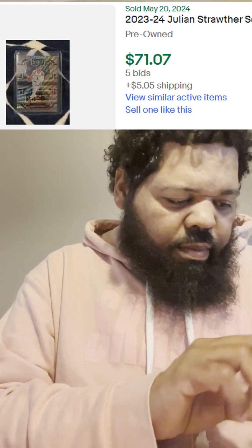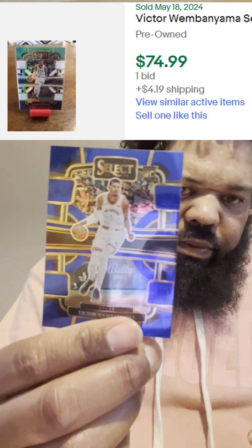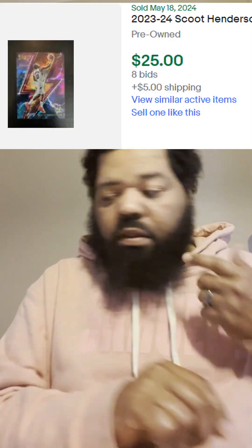Got a lot of stuff to sleeve up from these packs. Two Wimbys, Brandon Miller, Julian Strother. So y'all tell me which one was the better pack. These are the Targets: Wimby, Wimby Bass, Brandon Miller Neon Icon, Balail numbered Premier 48 out of 99, then a Scoot Henderson Thunder Lane numbered 51 out of 75.